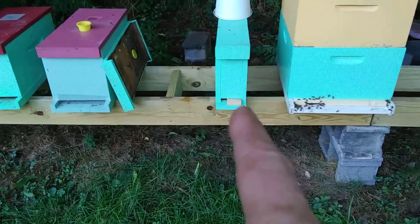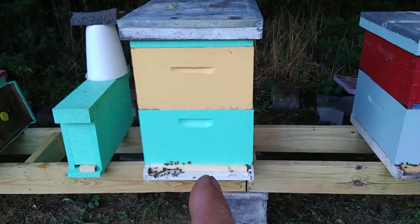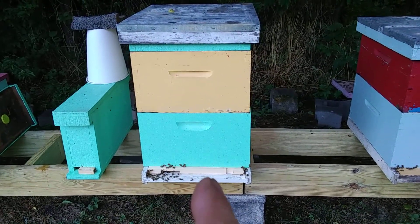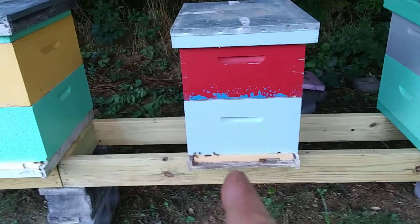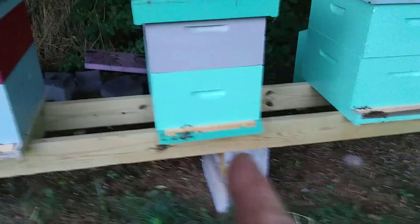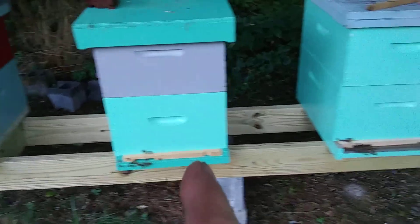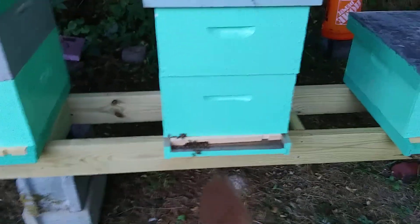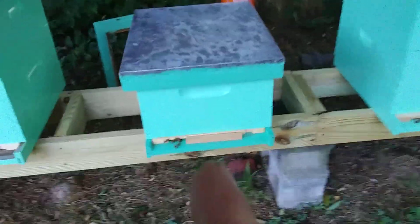We'll put them in there as another mating nuke. I got this one here — yellow boxes from Robert's house, another one from Robert's house. These are his two five-frame nukes I bought off of him. And then these are Fred's bees I got off of Fred, and this is my cell builder.